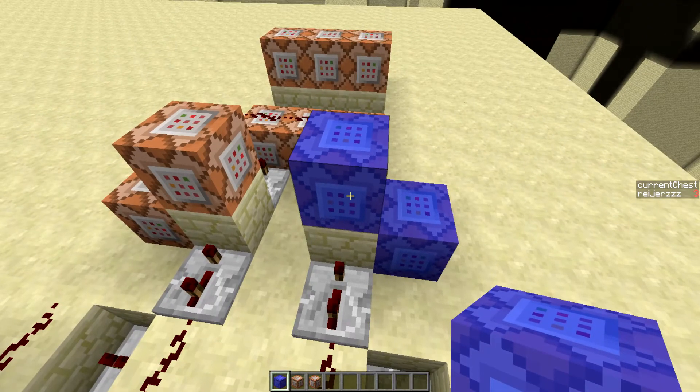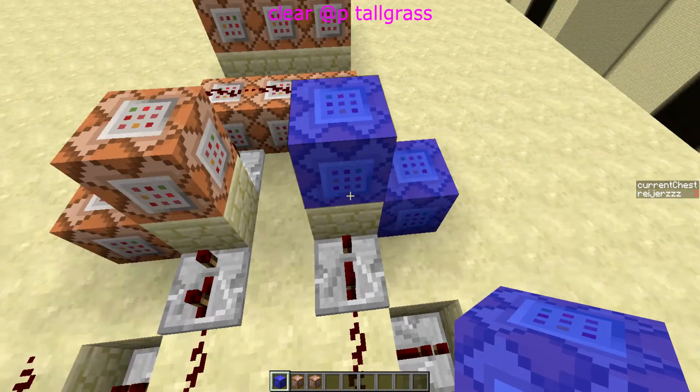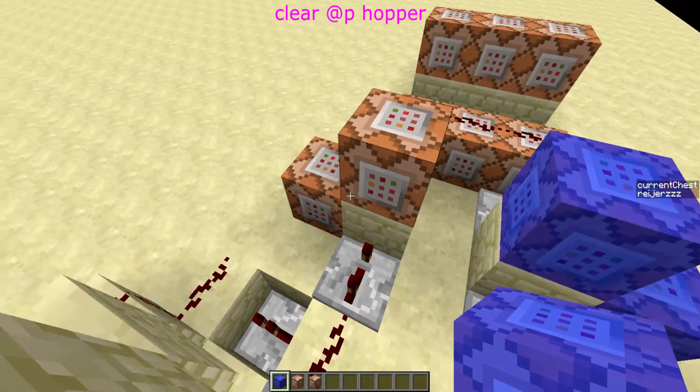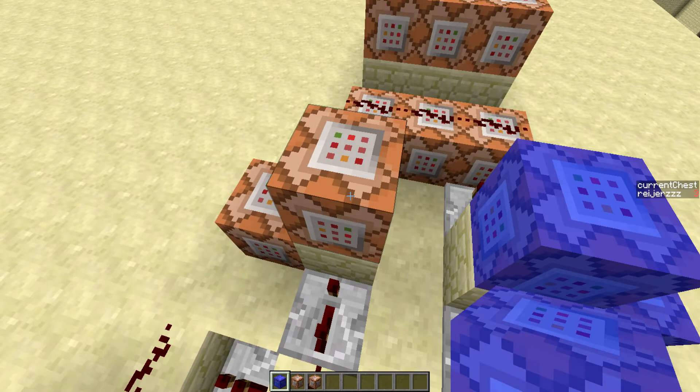So, if you had a fern in your inventory, your chest score is set to the next chest and the fern is cleared. And if you had a hopper, the hopper is cleared and your chest score is set to the previous chest — the chest above the one you're currently in.